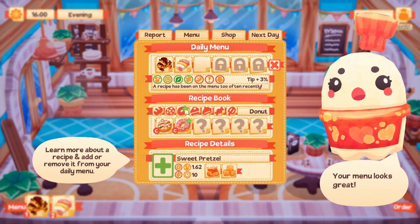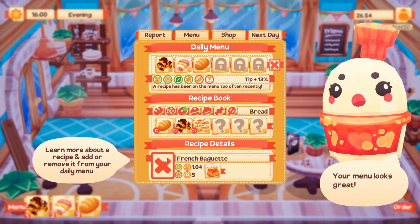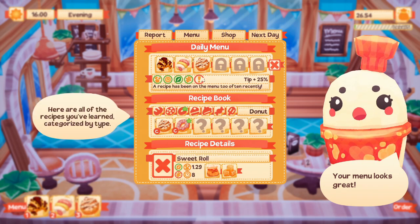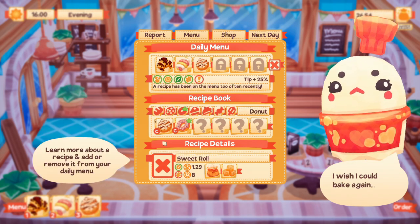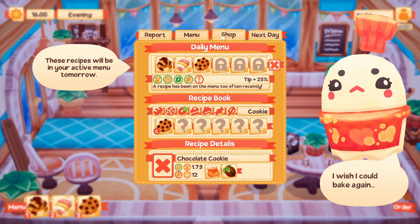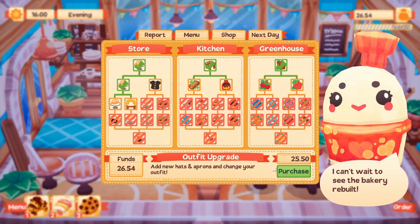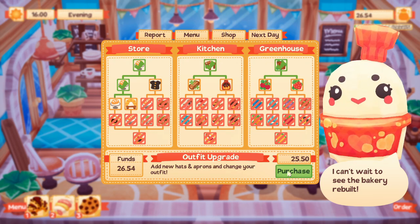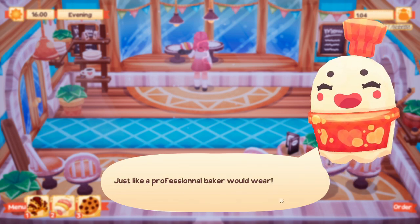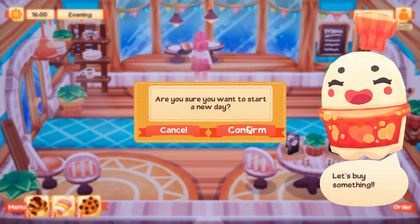Our recipe has been on the menu too often recently. Our sweet pretzel is a C+ grade - maybe we can add that, or the strawberry donuts, but we don't have strawberries yet. With the sweet roll and chocolate cookies, the tip goes up to 25 percent. Let's just stick with what we were going with. We have 26 pounds and I really want to get these new hats and aprons - they're only 25 pounds so we can buy them! Now we only have one pound left.